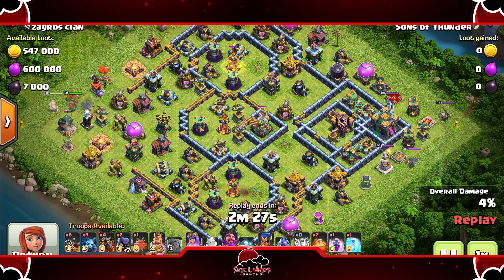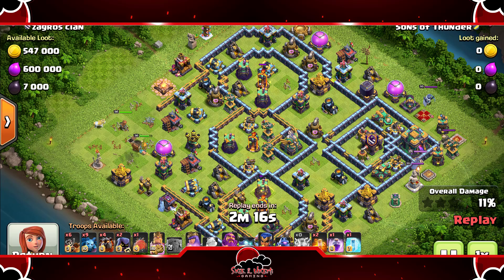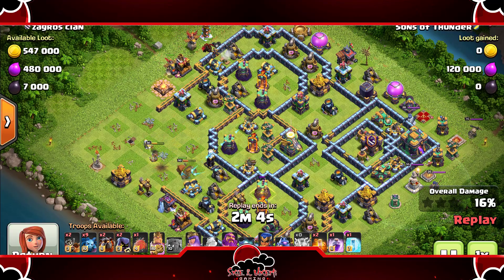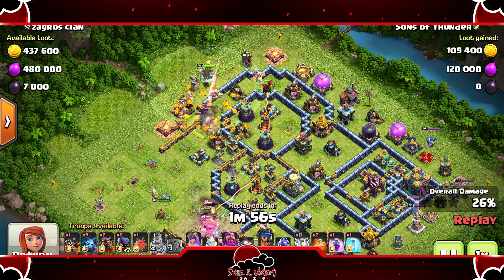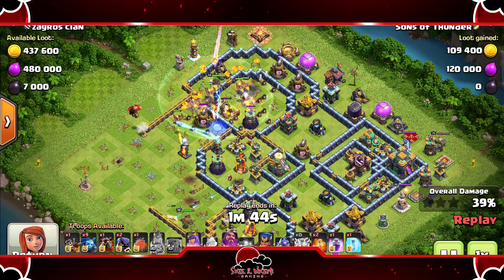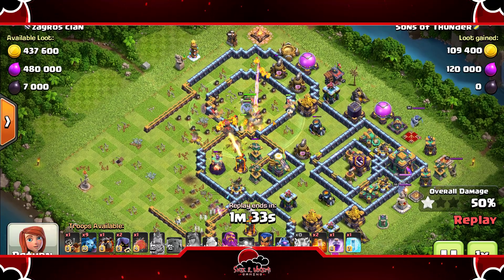Alright guys, last attack here — maxed out base in Legends League. It's almost fully maxed, the heroes still need to go up. Taking out those air defenses again and getting some damage on the other structures. The king and queen are coming in at about nine o'clock making a funnel for the troops. Funneling is very very important — I can't stress it enough, funneling is one of the most important things when planning an attack. The funnel is set up, lava hounds coming in tanking for the dragon riders. There are just so many of them for the single infernos to try to take out.